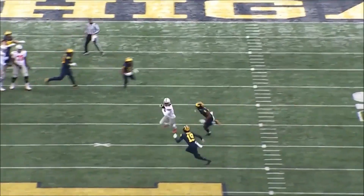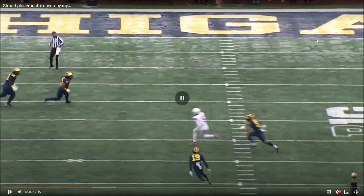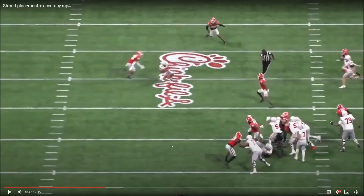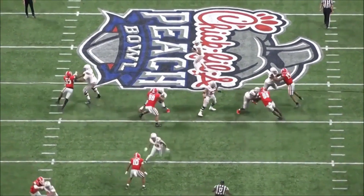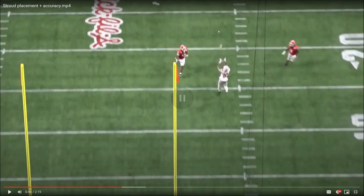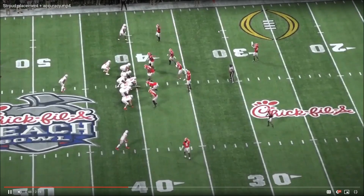The great quarterbacks are accurate 70-80% of the time. The RPOs he runs are wide-open throws — not tight window throws, super easy. Now, one thing we see a lot with CJ Stroud is that you could argue he's intentionally putting the ball behind his receiver to protect him from an incoming defender. But right here you can see this safety is 10 yards deeper and three yards to the inside — that's a lot of room to lead your receiver through that corridor. He puts it on the back shoulder and I don't think that's intentional, and if it is, that's absolute cowardice.